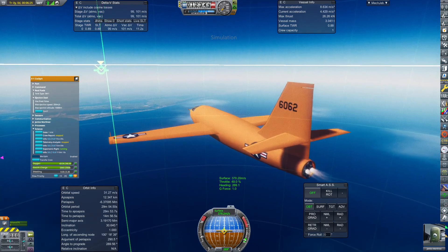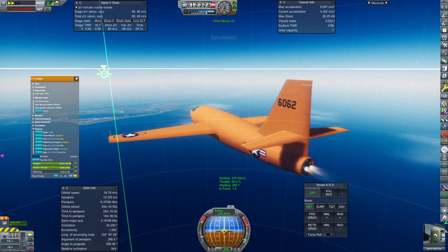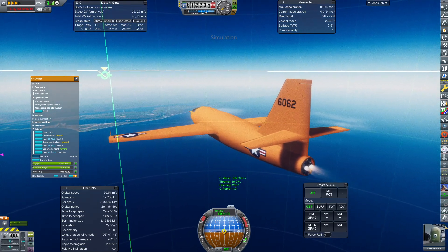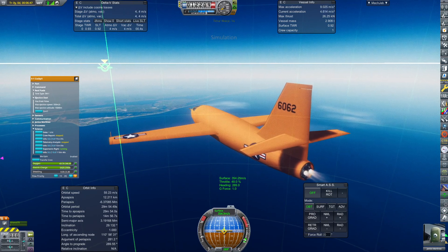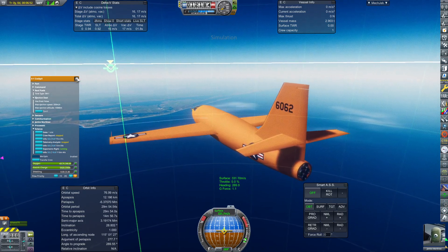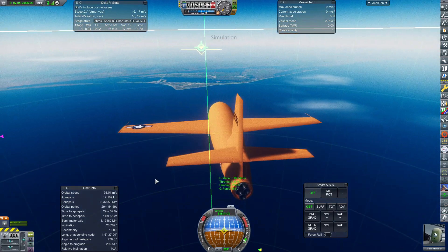Throttling down again. This last throttle down should take us to the end of the supersonic flight scheme. We will burn through the rest of our fuel here. And there we go.